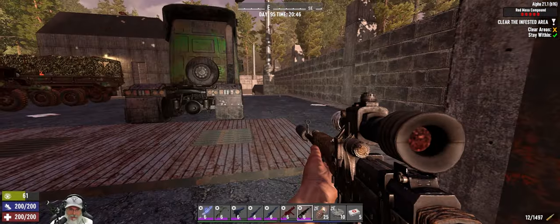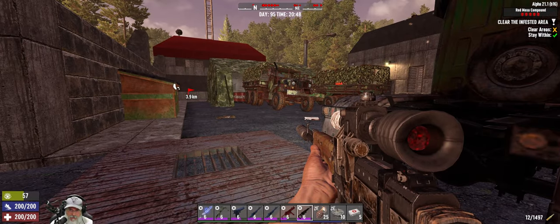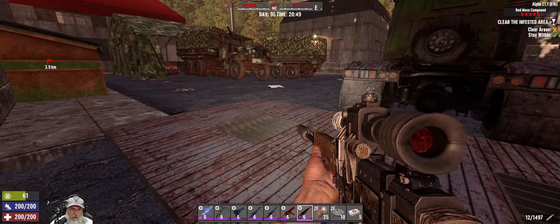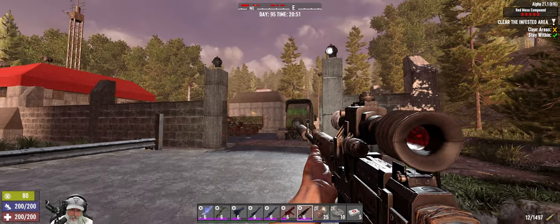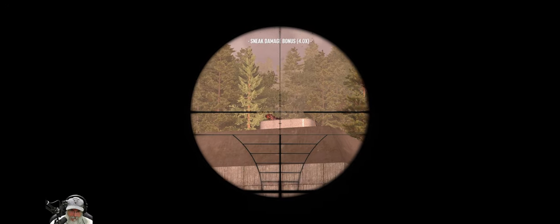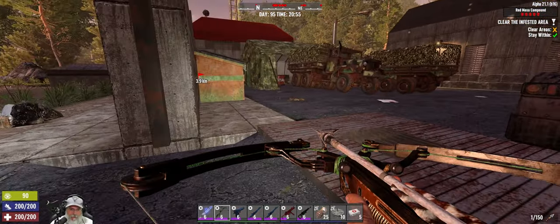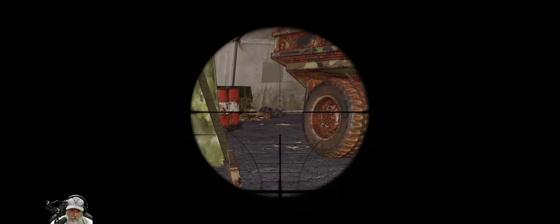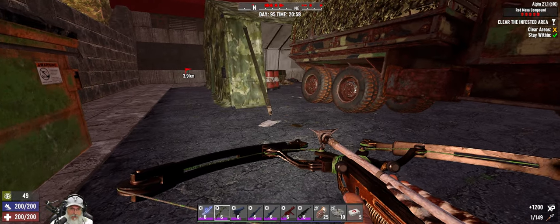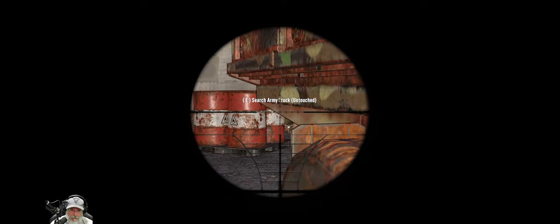Look at all those red dots. I could blow those things up and eliminate several right off the bat. Let's see if we can get some sneaky snipes in. First let's deal with this vulture — I'll get back a little ways so I can use the sniper without waking everybody up. We could also just wake them all up and run them right into the landmine field — that would be another potential way to deal with them.